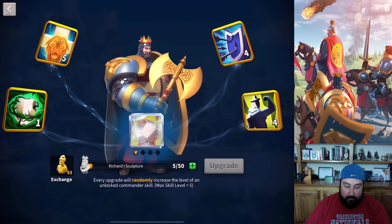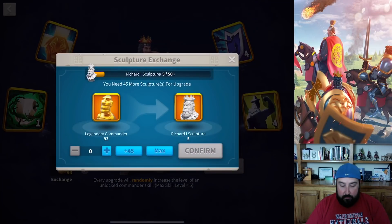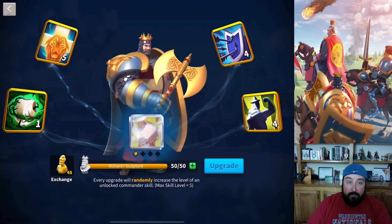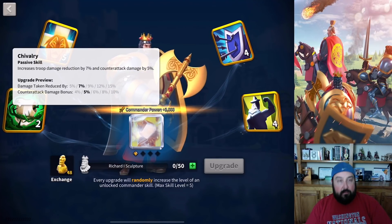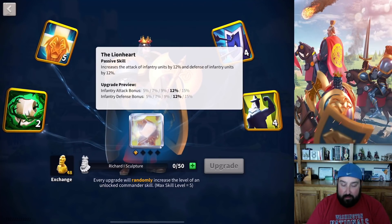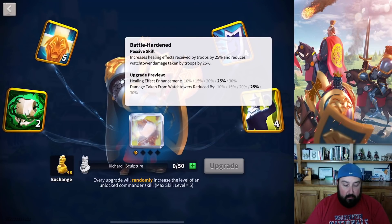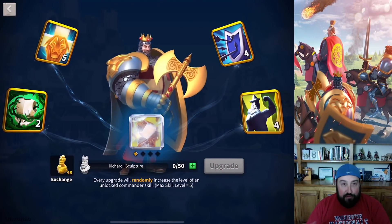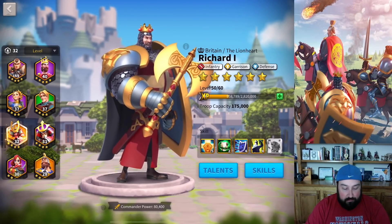The next thing — let's skill up Richard. We were just short from the key opening, so I'm going to use my universal sculptures since I said I would. We're going to upgrade. I figured it was going to start evening out because I got 4 and 4 on the last two skills. Damage taken reduced is a big deal to me. The counterattack damage, not so much. I certainly would have liked the extra attack and defense for infantry since I use him as my primary infantry commander, and the healing effect enhancement would have been really nice too. I'm too short on universal sculptures to skill him up one more time, but whenever I get that I'll go ahead and get him another point.